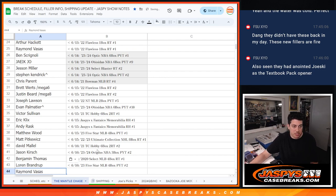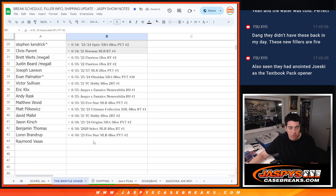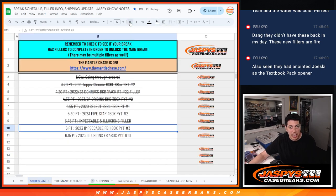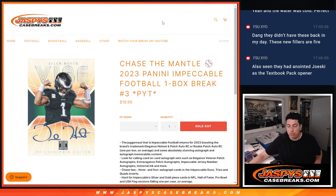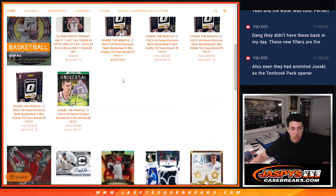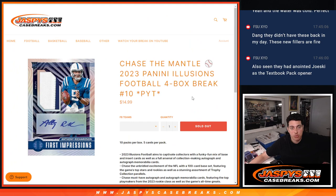We'll put you here in this list — Impeccable. There we go. Thank you guys. That's it for Impeccable, appreciate everybody again. Next up we are going to have the Illusions break coming up — four boxes. I'll see you guys in the next one. Thank you. Peace.